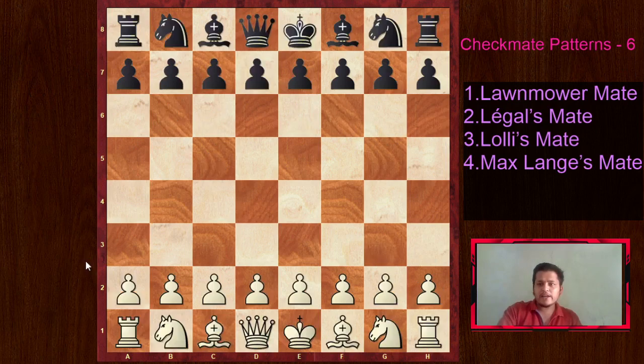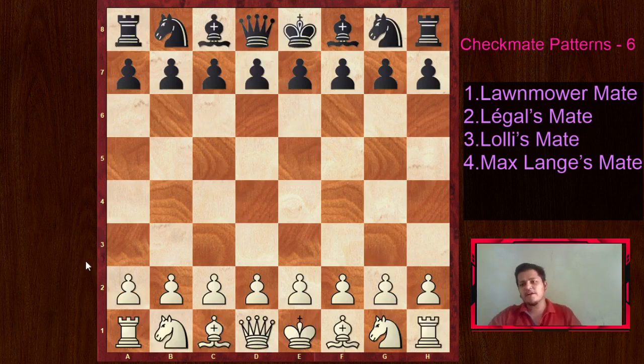Now we are going to look at a game played by Robert James Fischer, Bobby Fischer, former world champion, one of the greatest of all time. This is a classic game in one of my favorite openings - the King's Indian. I like to play it from both white and black sides, and you will get the Lolly's Mate pattern quite often in the King's Indian. This is one of the classic King's Indian attacks by Bobby Fischer, playing from the white side against the French Defense. You can play this King's Indian Attack setup against the French Defense.